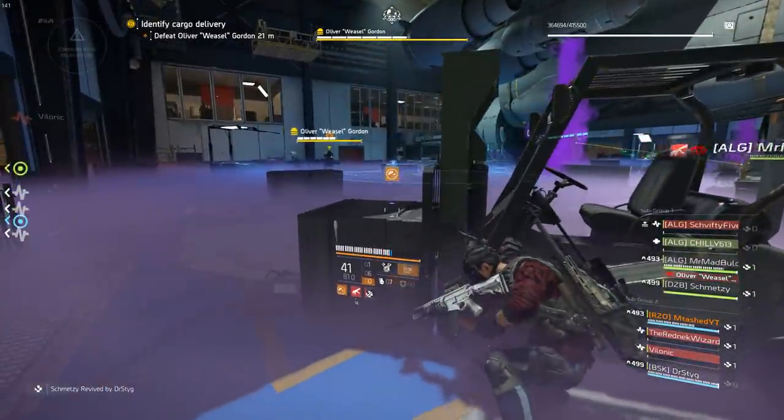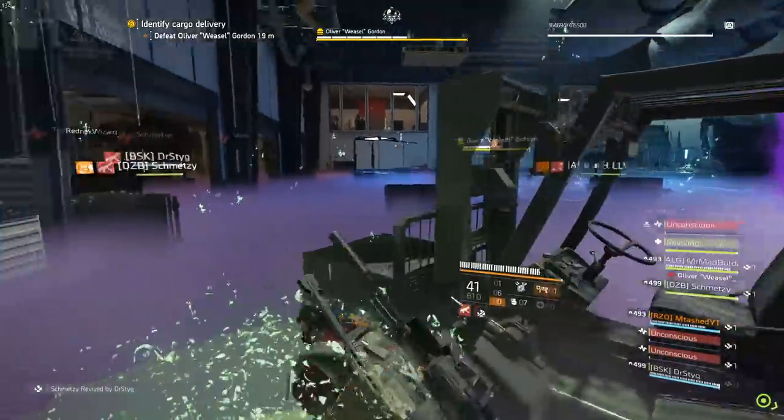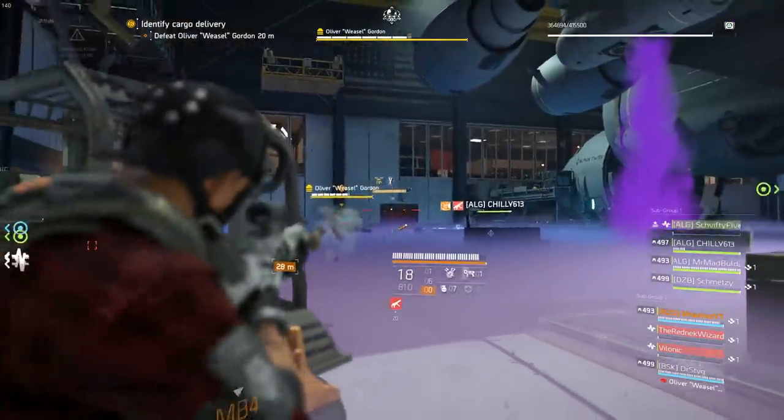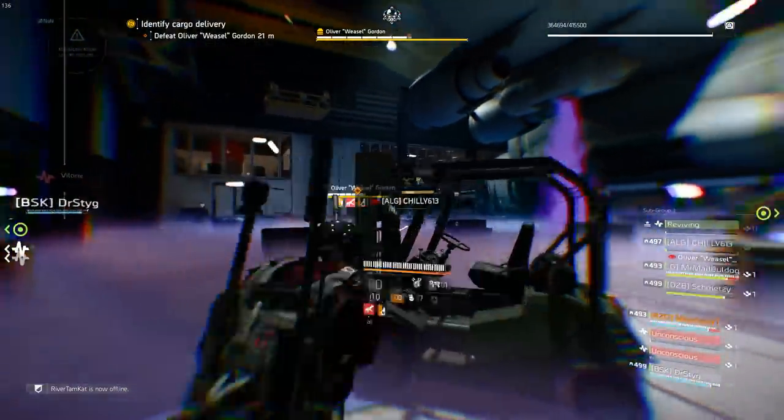So you'll want to beat Weasel, the second boss of the Dark Hours raid, but you're not quite sure how to do it? Well, in this guide we're going to talk about it. It's a pretty simple fight once you get the main mechanics down, and honestly probably the easiest one in the raid by far.